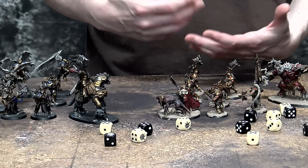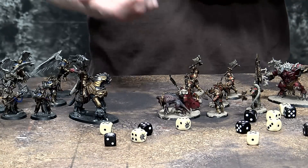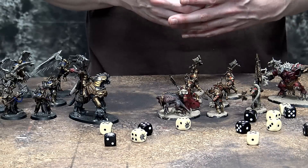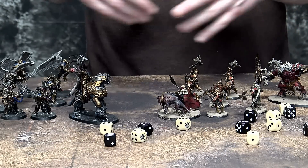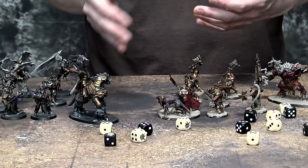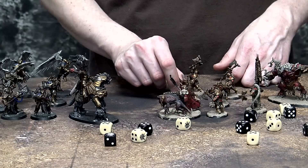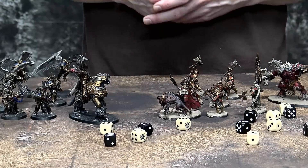The best Hero Ability out there is Inspiring Presence, where your General picks a unit within 12 inches and makes them immune to Battleshock for the turn — basically preventing you from losing models at the end of combat. For the Stormcast guys, it applies to everybody with the Stormcast keyword, similar to Space Marines' 'And They Shall Know No Fear.' Chaos doesn't have that, so the general has to pick a specific unit.